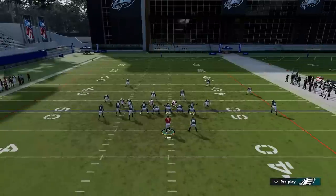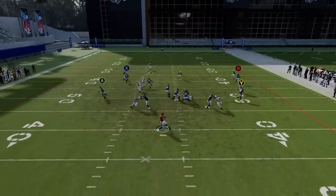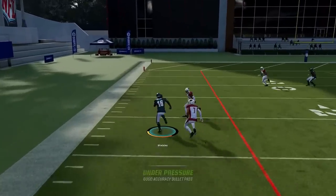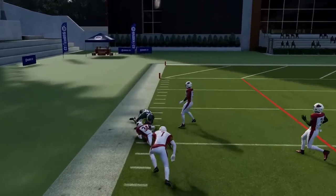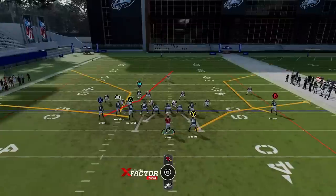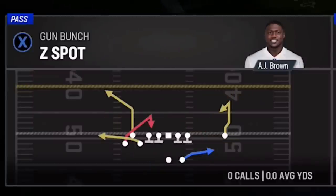Except for the Z Spot and Go. Very similar concept — I'm just going to streak the X route. If the A route gets open right away, I'll take it; if it's man coverage, just wait a little bit and typically the RB route will be open above it. It's really a two-read play between the A route, which is typically only a zone beater, and the RB route, which is a man or zone beater.